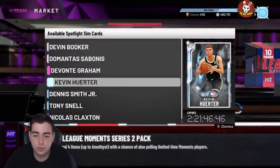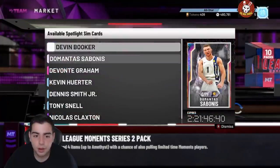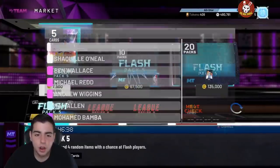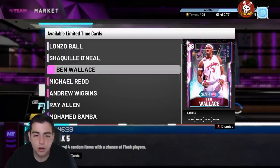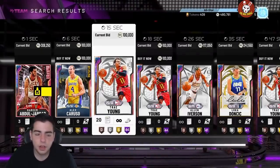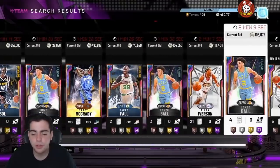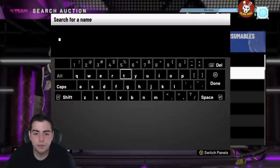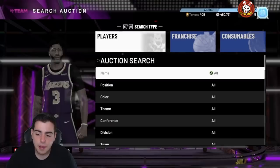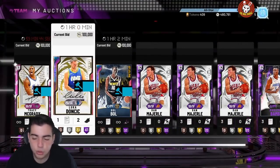You get a Rex Chapman Diamond in TTO, there's a Zion Diamond — there are really good cards on TTO boards right now. Cards I'd recommend trying to snipe out are Grayson Allen, Kevin Huerter, Mo Bamba, Ray Allen, Wiggins, and Redd. Those are key cards to look at. I probably wouldn't invest in them — maybe just Bamba for low — because Redd is still really expensive and it's kind of dangerous to invest in him.